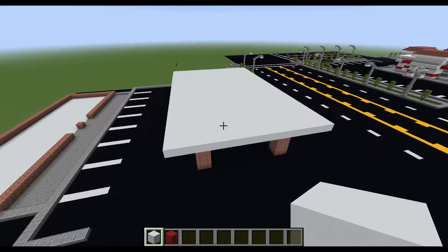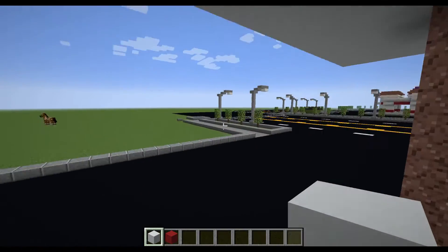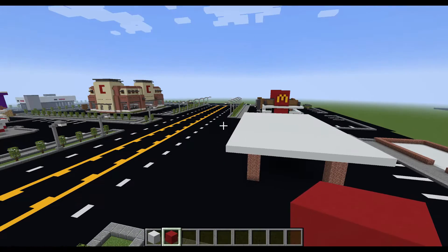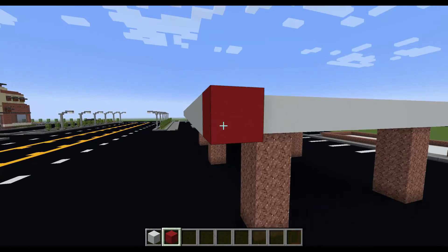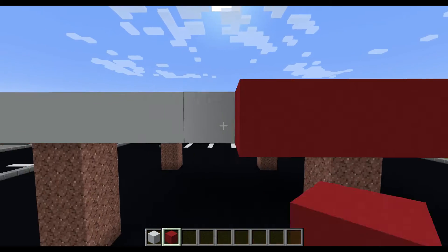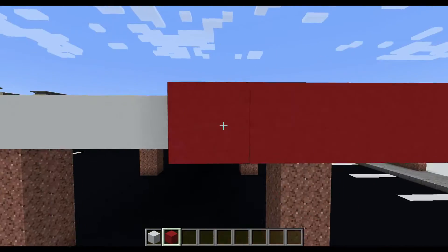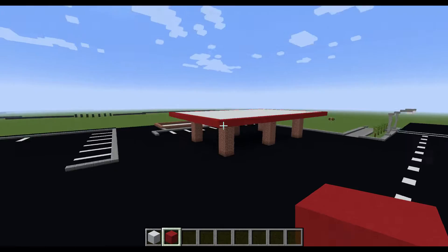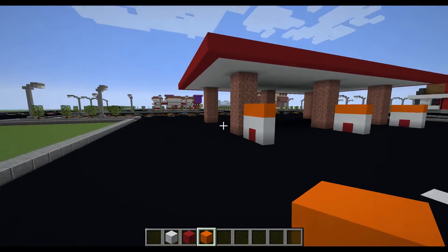So it should look like that. It's looking a little bit more like a gas station. So on the edges, take your red concrete. Since you technically can't see the top of a gas station, I'm just going to leave it looking like this. On the edges, you're just going to put the red concrete. So there you have your gas station top done.